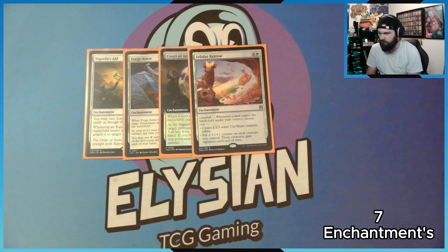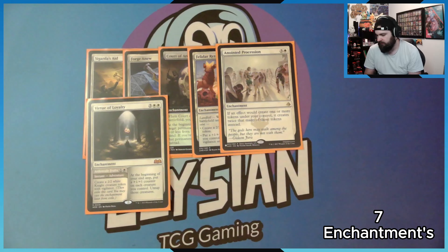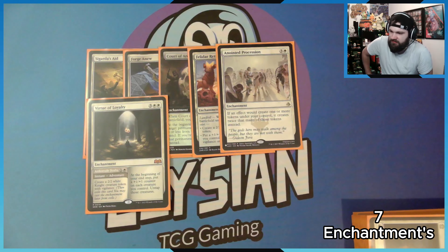To help create even more tokens in case I don't have my god, Anointed Procession: if I create one or more tokens, I create twice that many. And then Virtue of Loyalty: at the beginning of your end step, put a plus one plus one counter on each creature you control, then untap those creatures. I love the courts from Eldraine — if you guys don't know, I spent a lot on Eldraine. Maybe close to £300, buying a Collector's Booster, a Bundle Box, and a few other packs. I'll be spending even more money this Friday, which is the full release of Bloomburrow. I got a Collector's Booster — hopefully I'll pull good cards.